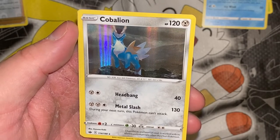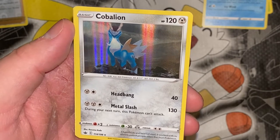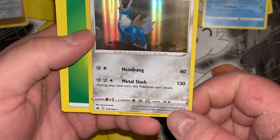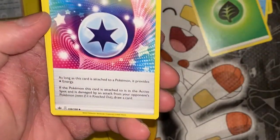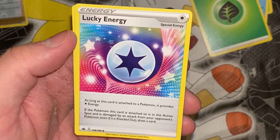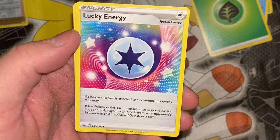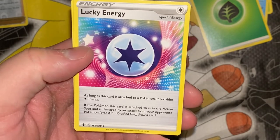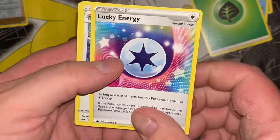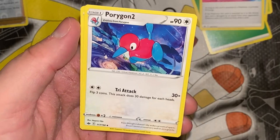Now my rare — a Cobalion. Not bad, I think I might already have this but still not bad. Cobalion is pretty cool — Iron Will Pokemon. It has a body and heart of steel; it worked with its allies to punish people when they hurt Pokemon. Lucky Energy — as long as this card is attached to a Pokemon it provides colorless energy. If the Pokemon this card is attached to is in the active spot and is damaged by an attack, even if it's knocked out, draw a card. So you can keep drawing tons of cards every time you get attacked — put this on somebody with tons of health, you're drawing lots of cards. That could be very advantageous.